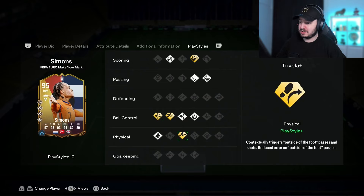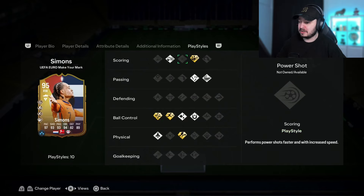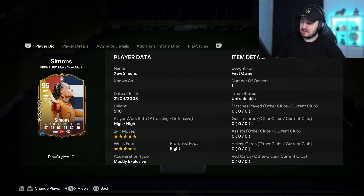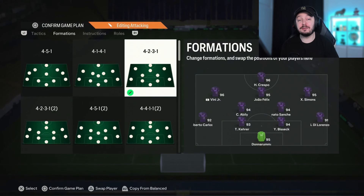His playstyles are actually very cool: Dead Ball plus — ideal if you don't have anyone yet — Technical plus, Trivela plus, and some other decent playstyles. The Whip Pass and Tiki-Taka are very nice. The only downside is a four-star weak foot, but from the right side it doesn't matter. I'll try him in a 4-2-3-1, first on the right attacking mid, then on the CAM.